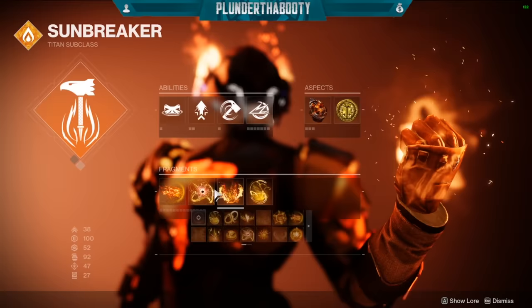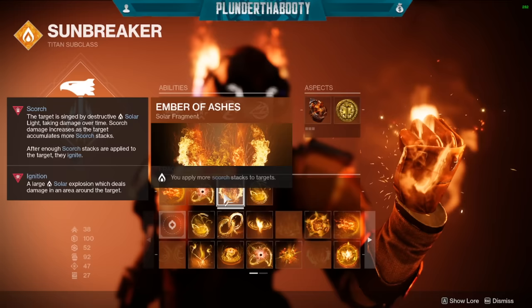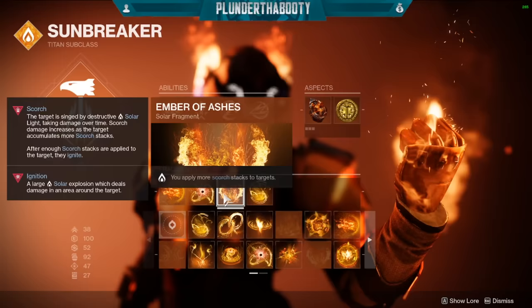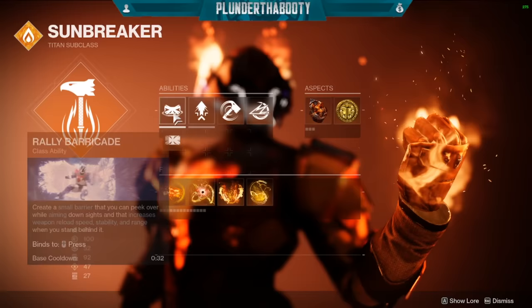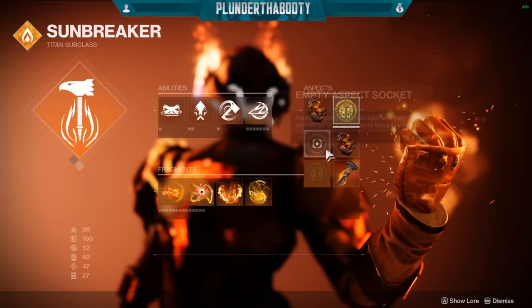For our third Fragment, we have Ember of Ashes — you apply more Scorch stacks to targets. We want Scorch to stack up so we can ignite enemies, because ignited enemies take a lot more damage. But we also want Scorch going at all times because of our fourth Fragment, Ember of Singeing — your class ability recharges faster when you Scorch targets. We always want to be Scorching targets so we always have our class ability, which means we always have a Sunspot to play into with our Exotic.